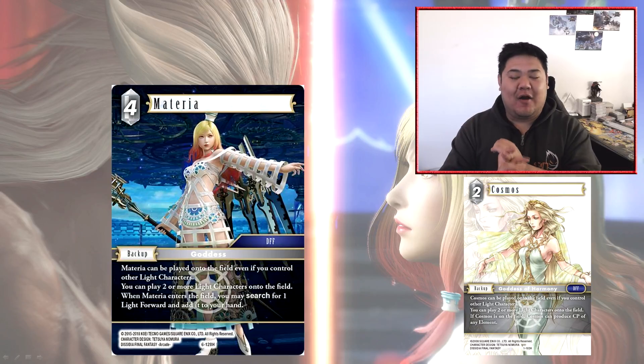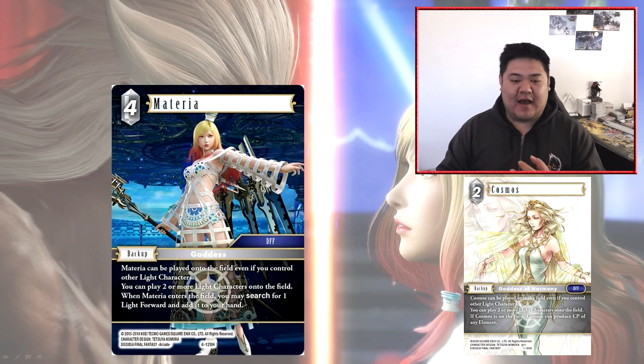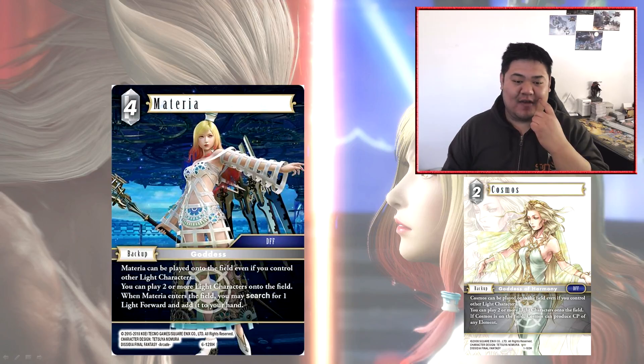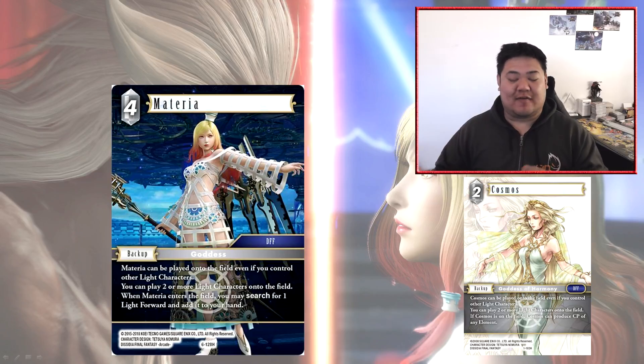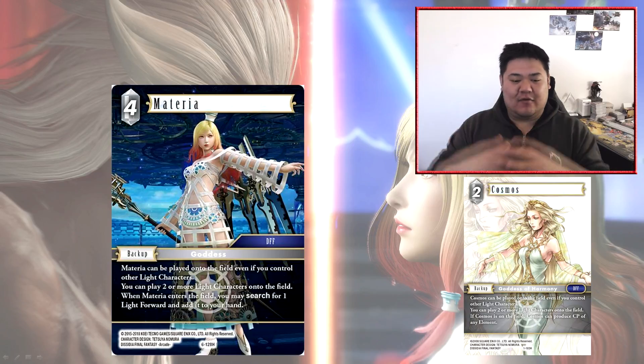Note that it says 'light forward,' not 'light character' or 'light card,' so you can't grab Ultima or Cosmos with this. That said, there are a lot of fantastic light forwards, and this allows every element to search for light cards relevant to their deck. Light forwards tend to be very category-specific — for example, light Zidane is FF9-specific, Warrior of Light is Warrior of Light-specific, and Terror is another option. So Materia does allow you to search for quite a few different options and acts as a searcher for those specific light cards.